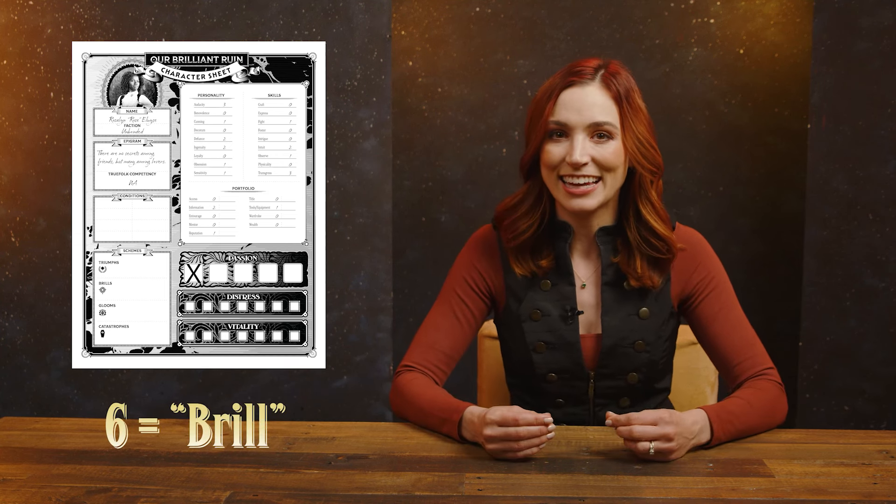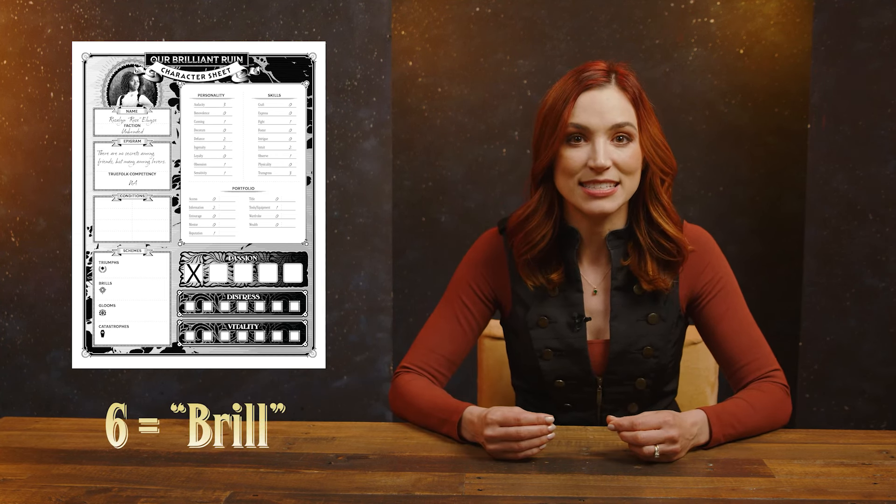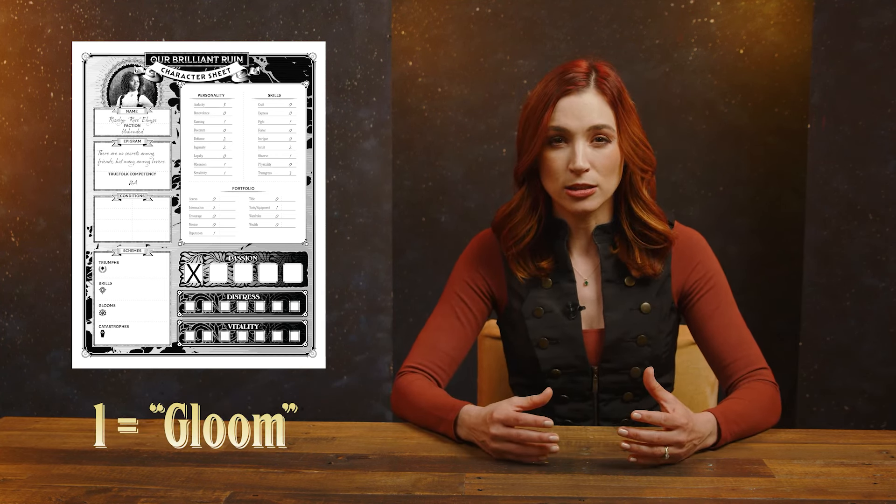So now you're at 6 D6. The GM might remind you that it's raining heavily and you aren't dressed for the weather, adding a condition that removes one D6. So you roll 5 D6. In Our Brilliant Ruin, each six — called a brill in game — counts towards success. And each one, called a gloom, counts against you. But you used passion, so fives on the dice count as brill as well.